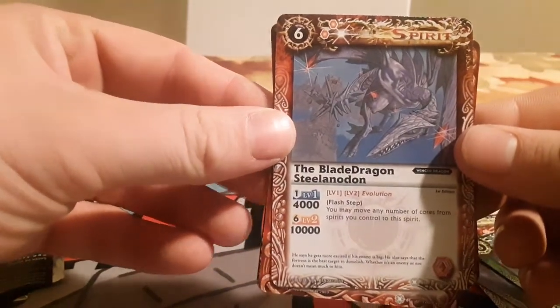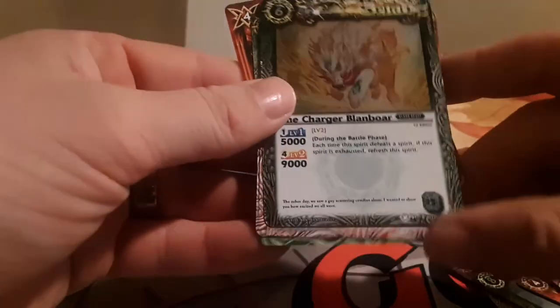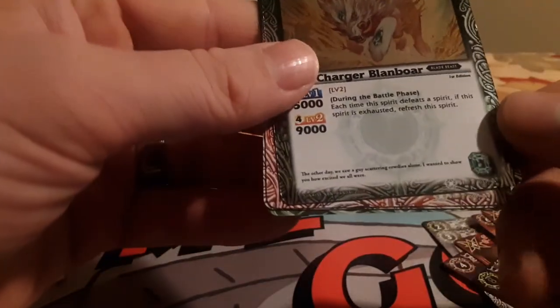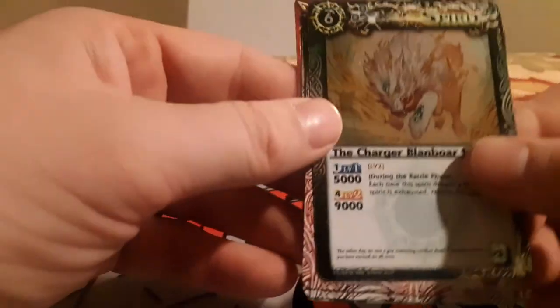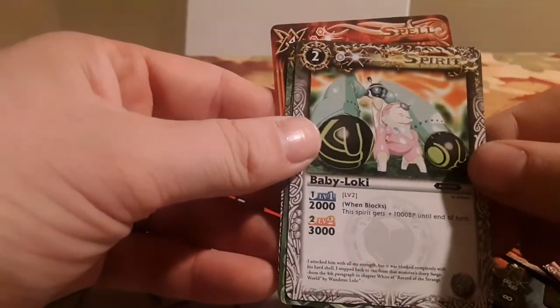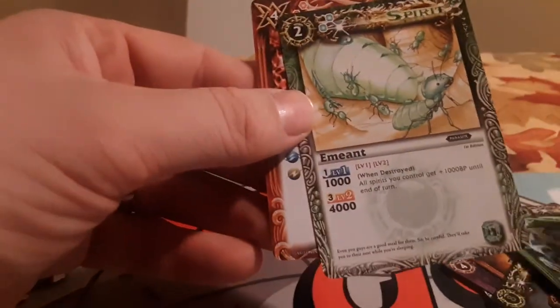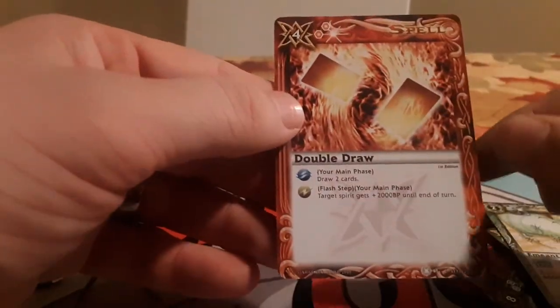It's with Blade Dragon, Stellanodon, Buster Phalanx, Charger Blandbore — it's a rare. Fulk Baboon, Baby Loki, Feather Barrier, Emiant, Double Draw.